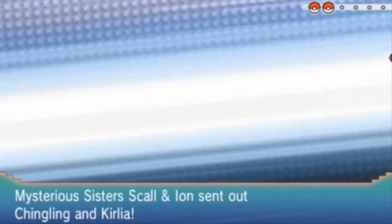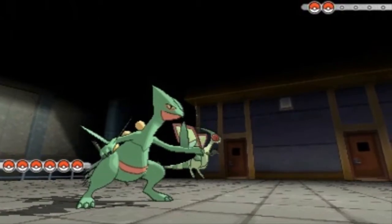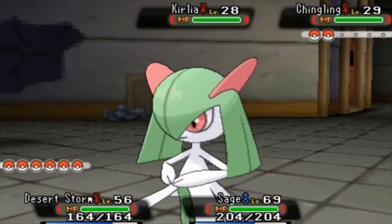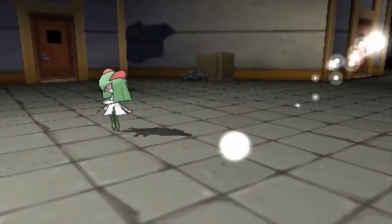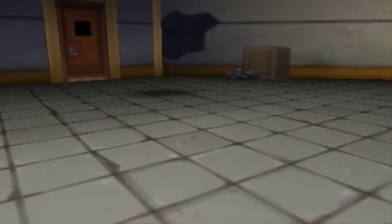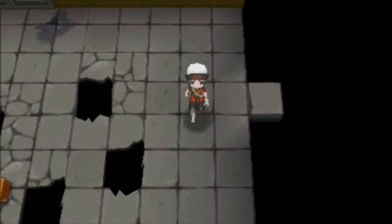There are trainers here — yes, they finally see us! We're going to be battling some trainers along the way. We're taking on the Mysterious Sisters — Desert Storm and Sage of the Halo. Let's go with X-Scissors on the Chingling. X-Scissors does the trick — say goodbye to Chingling! Maybe Lucky will get some experience points, which is always great. And we defeated the Mysterious Sisters! We got ourselves the key to room two.